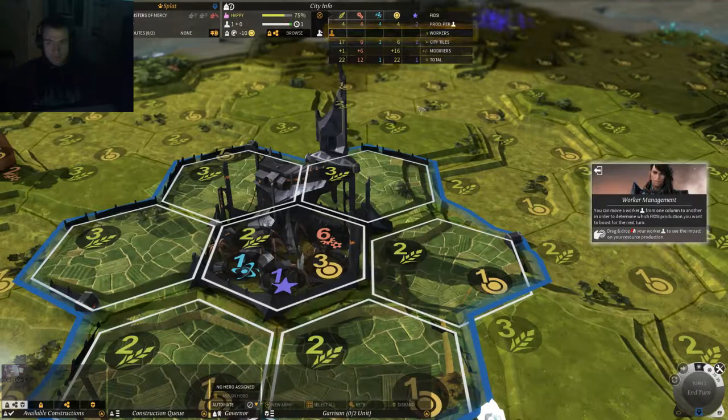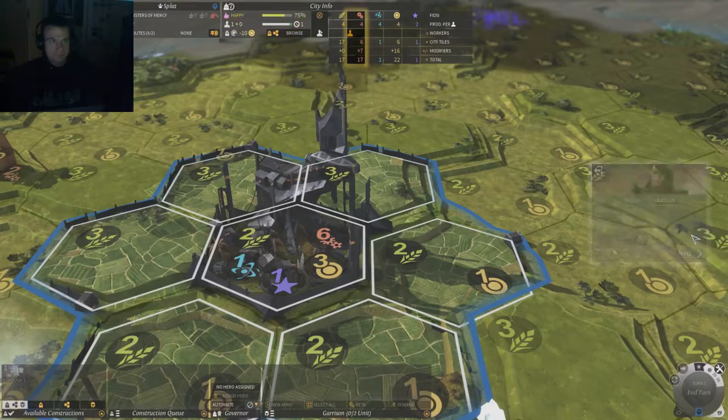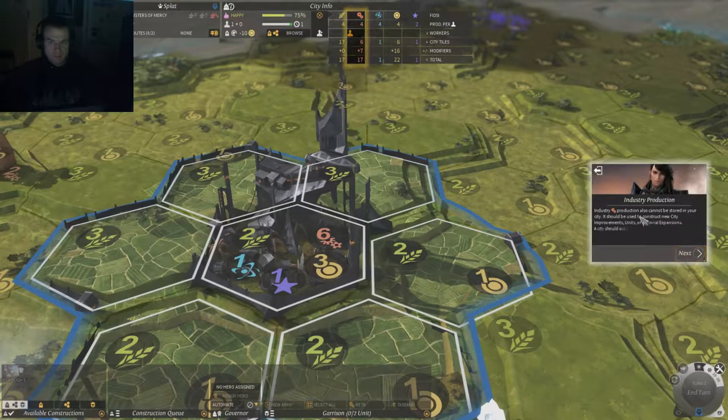Drag and drop your worker to see the impact on resource production. Food production cannot be stored — excess food is automatically used this turn to produce additional city workers. Population growth: the green part of the population bar shows you're able to get an additional city worker in the next turn. Industry production also cannot be stored — it's used to construct new city improvements, units, or regional expansions. A city should always have something useful queued for construction; otherwise, the industry resources for that turn will disappear one turn later.